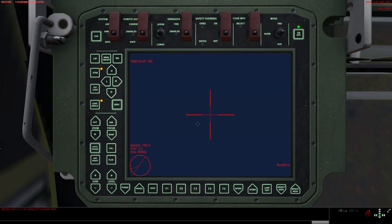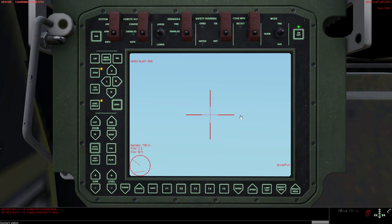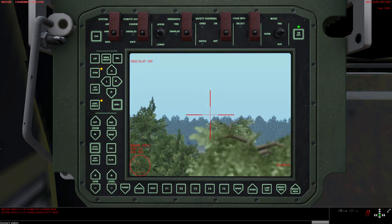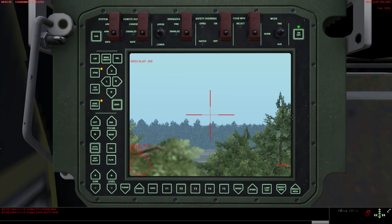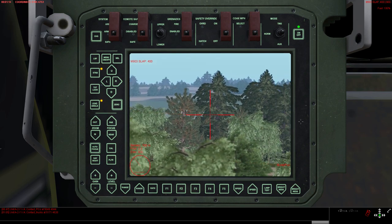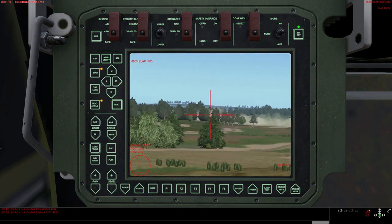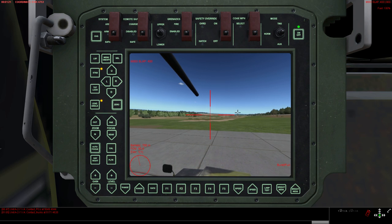With the F2 view, you get into the gunner's view of the remote weapon station. Usually it's pretty far zoomed in, so to get a better overview you can zoom out.